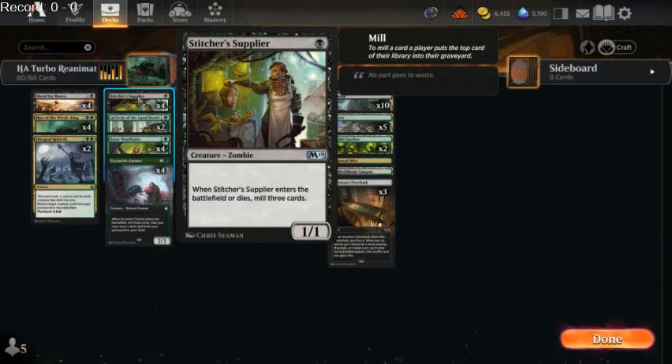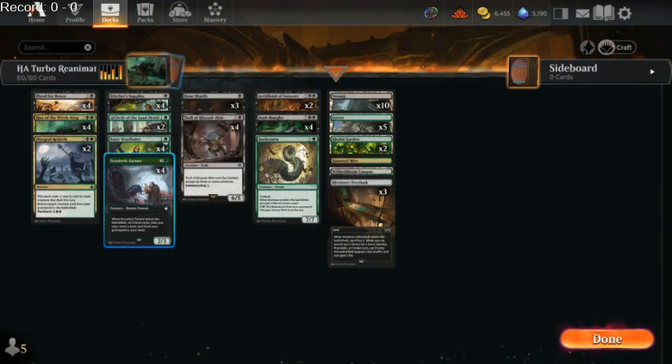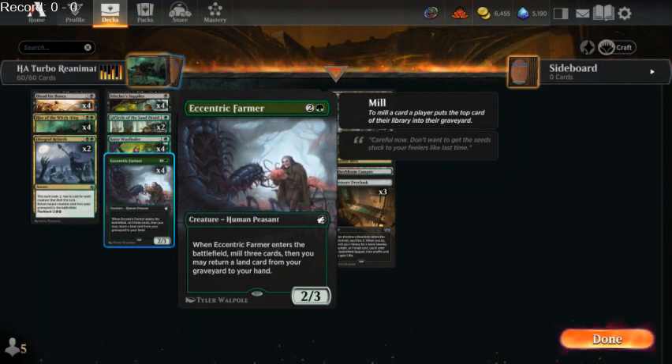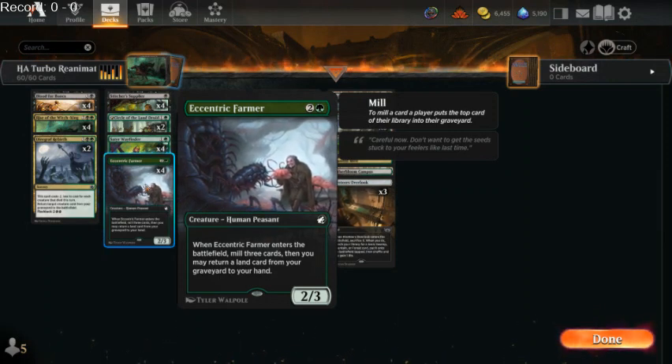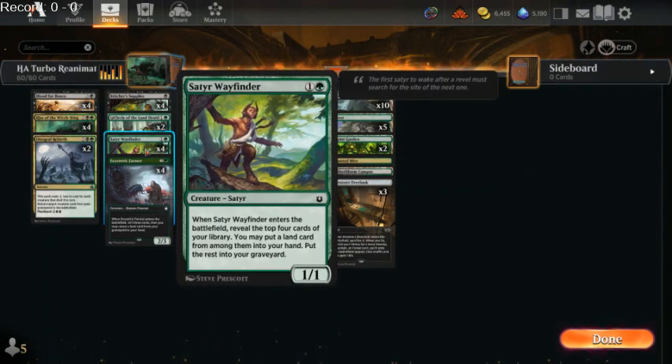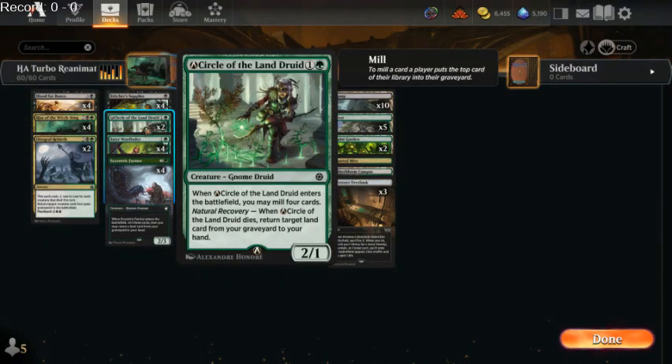But we do need a lot of mill. We need to get our targets into the graveyard, so we're running the classic Stitcher Supplier 4-of. We've also got 10 different cards that end up milling and bringing land cards into our hand. This is part of the reason this deck is so consistent. We have these creatures that mill and put lands into our hand. A new card from Lord of the Rings that's seen play in Modern is Troll of Kaza Doom.